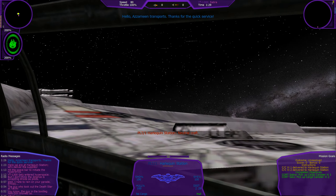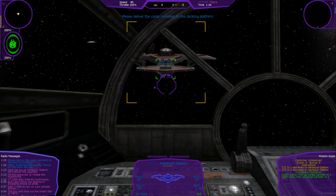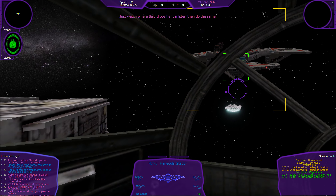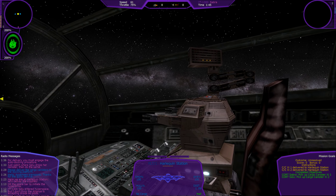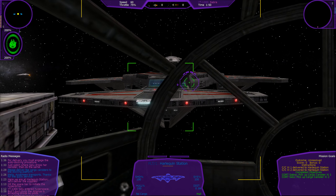Hit the spacebar to initiate the hyperdrive. Here we are at Harlequin Station. Let's deliver the supplies. Hello, Azami transport — thanks for the quick service. Please deliver the cargo canisters to the docking platform. Just watch where Silu drops their canister, then do the same.